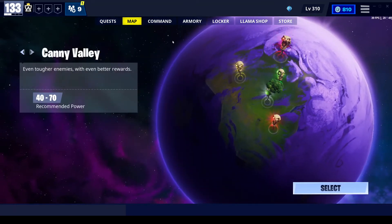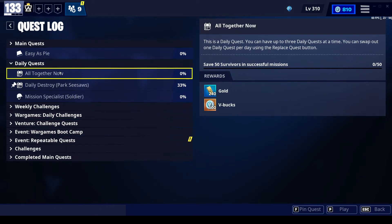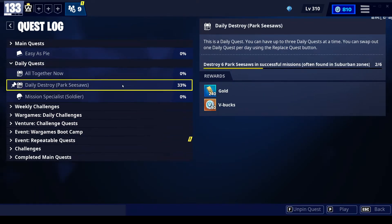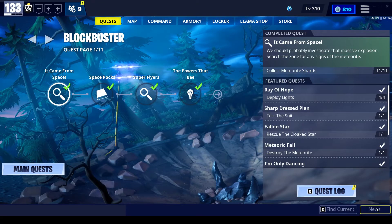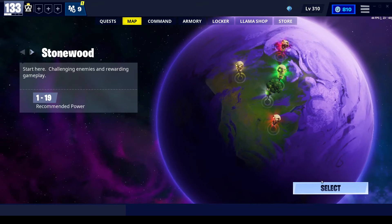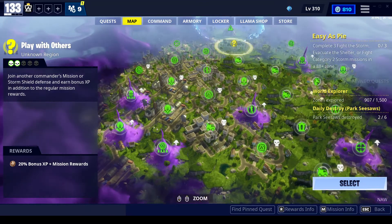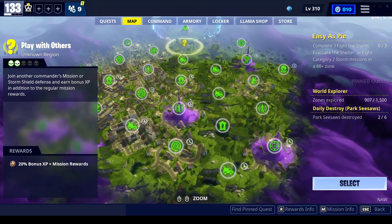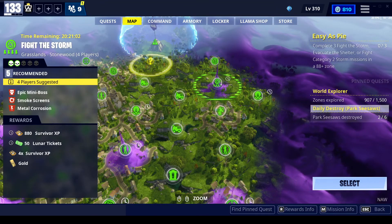What happens if you've got a quest to do, like I do here? You've got, say, 50 survivors, park seesaws, and do missions as a soldier. Well, I don't play as a soldier almost ever. So if I'm going to do that, I'm going to go in here in Stonewood and find some lower level mission that has no real point for my current level.